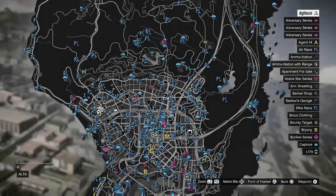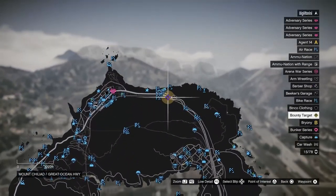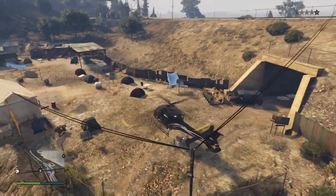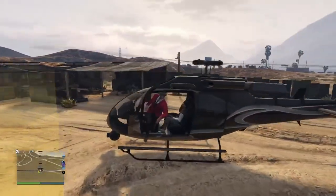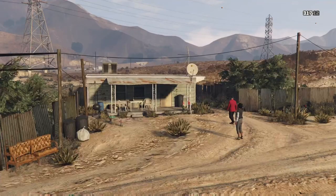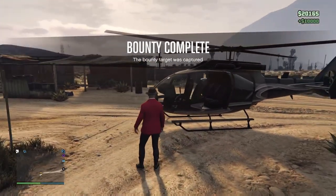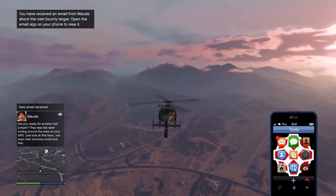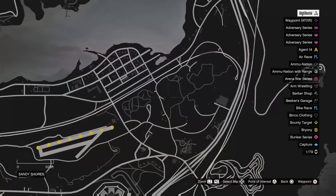Get on the chopper and get the second bounty location. Open up the email, get the bounty location, and do the same procedure — shoot the bounty on the leg, do not kill him, and take him back to Mod's house. Note that these bounties are random, so they pick five random bounties. The ones you see in the video might not be exactly the same or in the same order, but this is just a reference for what to expect.